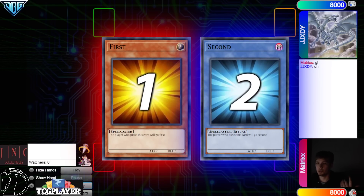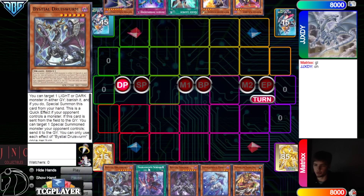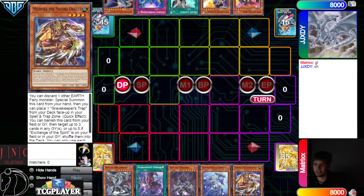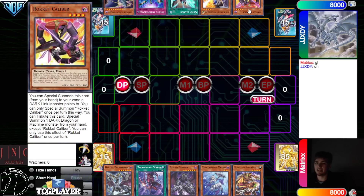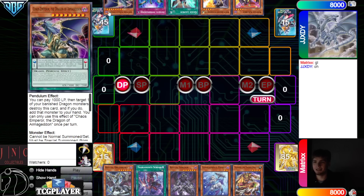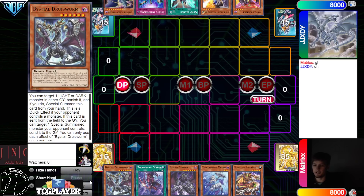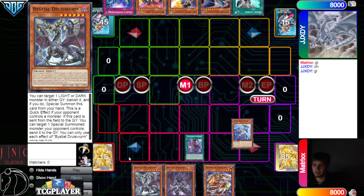Matrix wins the rock paper scissors and decides to go first. It's 40 versus 50 opening hands. We have Druis Worm, Scream, Sornier, Murli, and Mudoria. They have Rocket Caliber, White Dragon, Quick Launch, Imperm, and Chaos Emperor. So we're going to have an interesting Dragon Link deck going up against Tier Element.